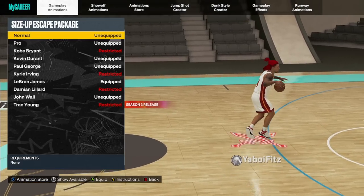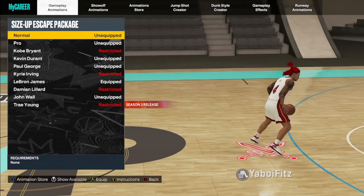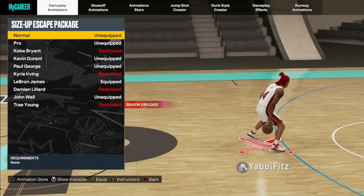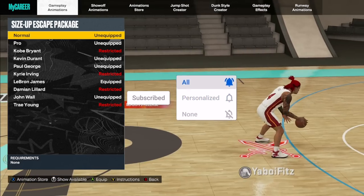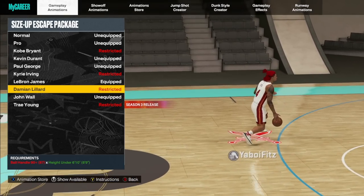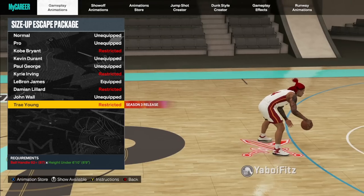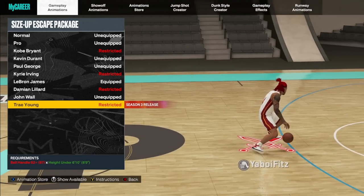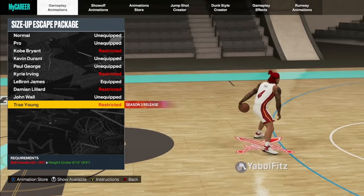When it comes to the size-up escape packages, the Curry slide hasn't dropped yet. Trae Young has dropped but it's not really broken — it's good for misdirection and speed boosting, adding balance. The one I think is the best in the game is Damian Lillard, because not only does it have good crabs but it also has the hot back which is very broken in this game. If you don't care about the hot back and just want the pull back, go with Trae Young — he has the best crabs and the best speed boost out of crabs.